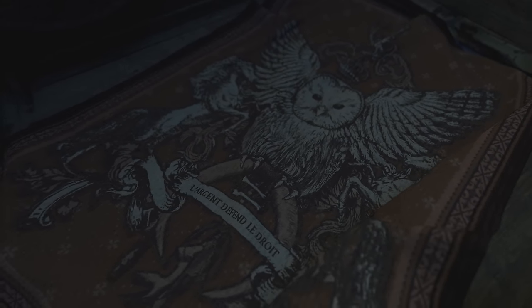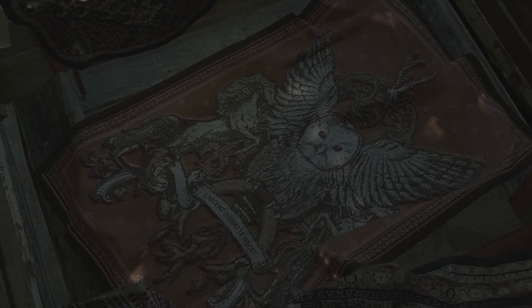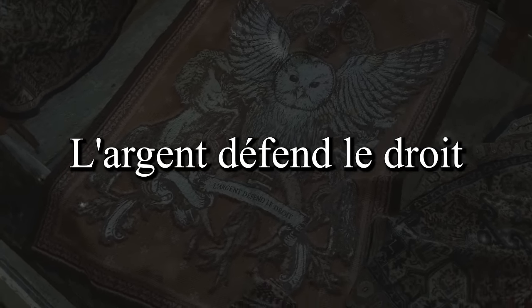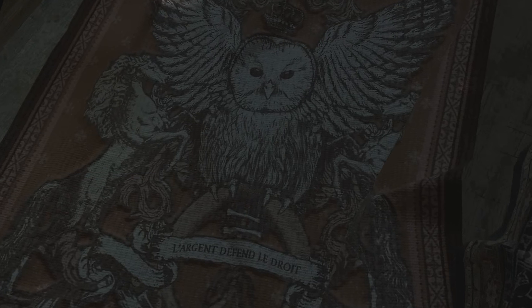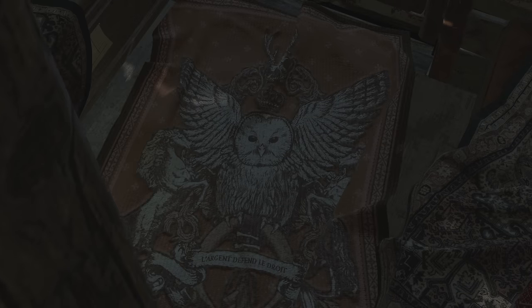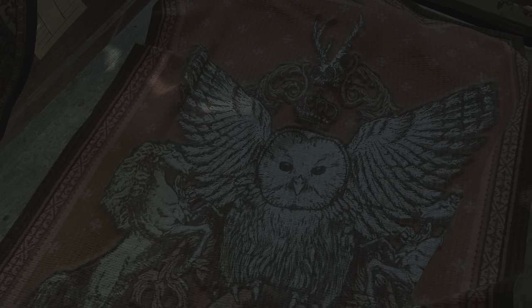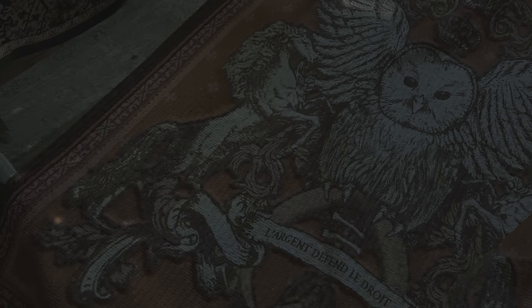Another indicator hinting at what the Duke truly was is the sigil found within his carriage. Upon further inspection, it shows an owl with a horse next to it — the symbolism of an owl is usually a representation of wisdom, a clear reference to how the Duke knew so much about Rose's unique powers, the four lords, Mother Miranda, and the many plot lines during this game. There's also a quote just underneath the owl reading: 'L'argent défend le droit,' which translates to 'Money defends the right.' The only connection we can make is with the Duke's role as a merchant or businessman. But 'to defend the right' remains a mystery yet to be answered. If anything, this sigil of the owl could be a family house symbol similar to the other four lords of the village — which makes sense since the Duke was originally supposed to be the fifth lord, or he may still actually be one without anyone knowing.